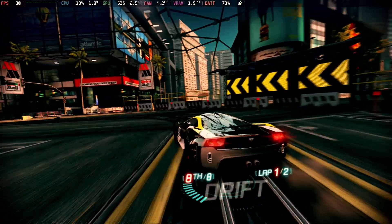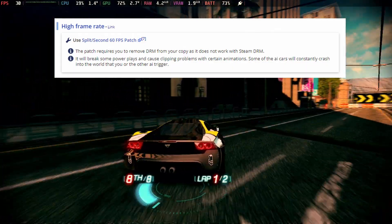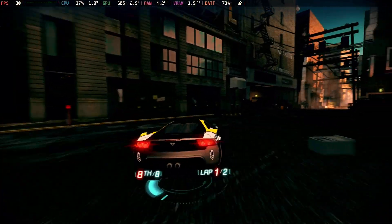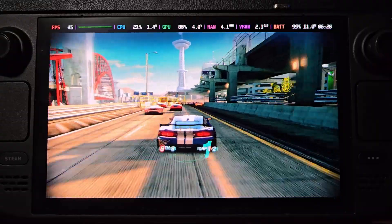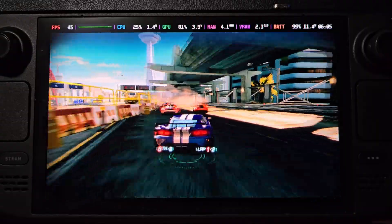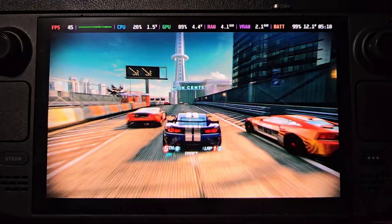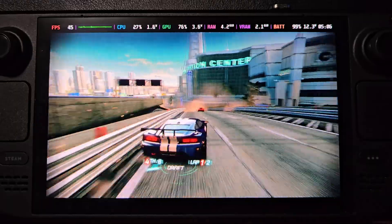While a 60 FPS patch is available, it is messy to apply on the Steam Deck, and it still can't reach 60 FPS on this little machine. But as you can see, we can get a near-rock-solid 45 FPS, which makes the game a ton more playable. Let me show you how to pull this off. Stick around.